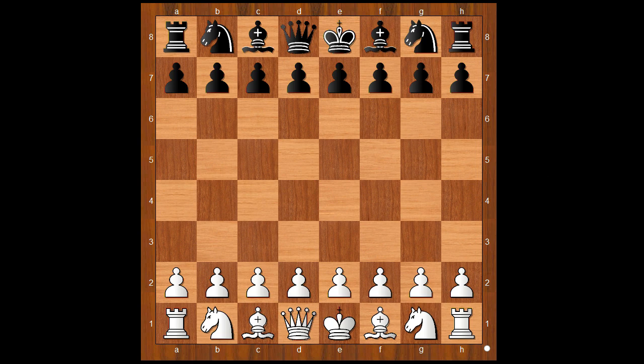Essamon had white pieces and he started with E4. Gukesh played C5, the Sicilian defense. D4, C takes on D4, C3 — going for the Smith-Morra Gambit.